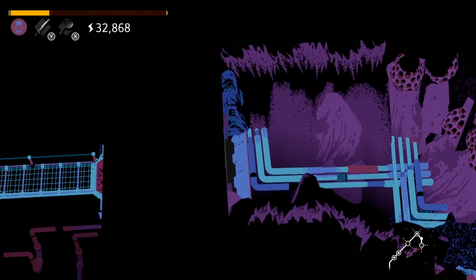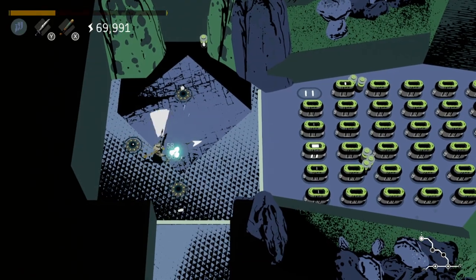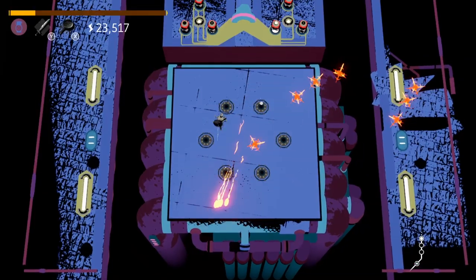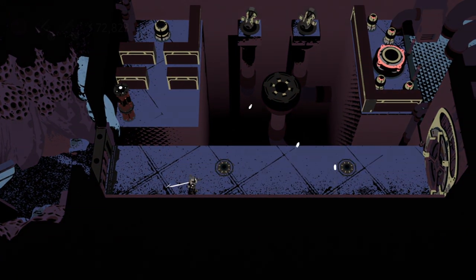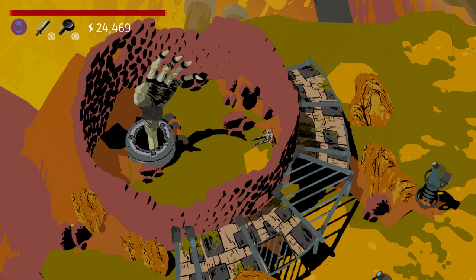As you dive deeper into the well, these puzzles only become more complex and rather difficult, with time-based switches, projectile hazards and more. While the challenge is welcome, it can at times border the line of frustrating with its punishment. Upon losing all your health, you're pushed out of the well by the creature and forced to retread your steps to where you left off. Luckily, boss fights have portals that let you skip most of that, but when you're not fighting a boss, it's a big pain.